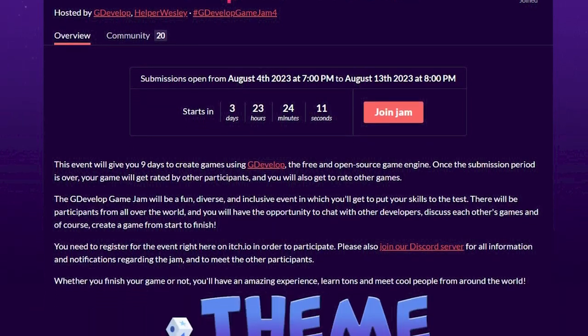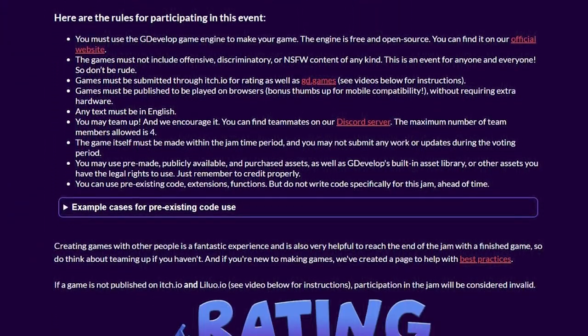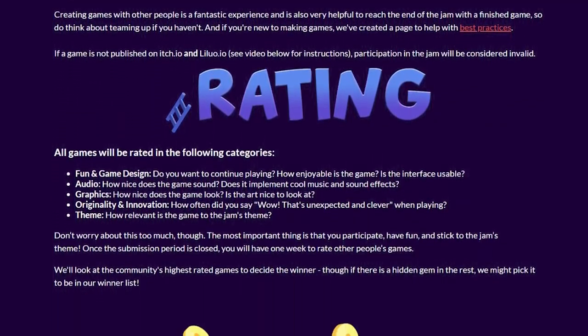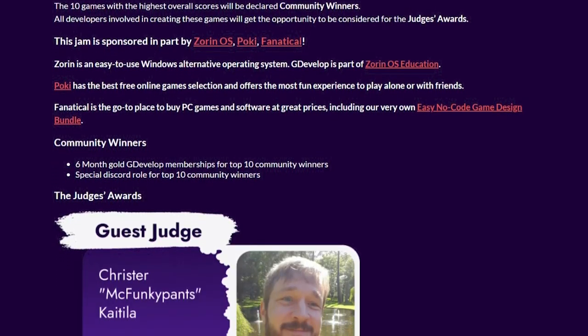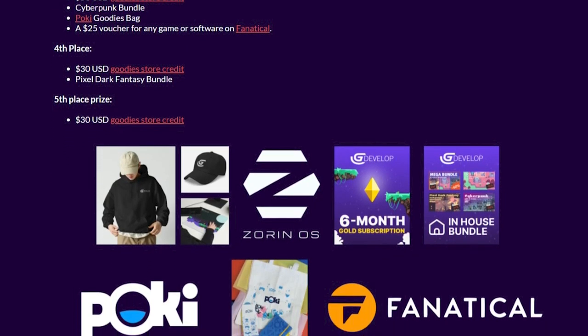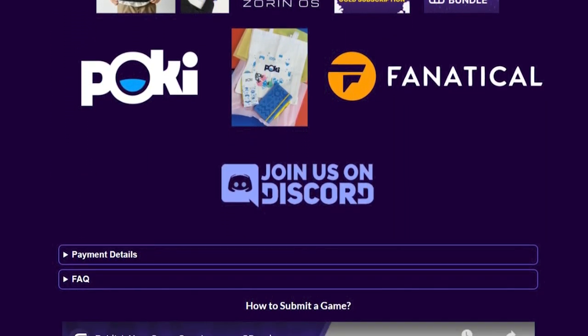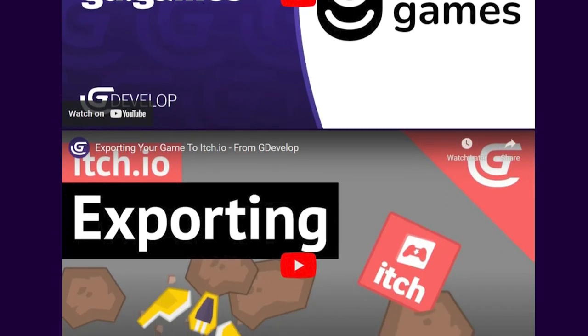I try not to include too many jams that are for a specific engine, but since this is the fourth most joined jam this month, I kinda had to include it. And besides, GDevelop is free and open source, and I'm a sucker for FOSS. Anyway, mostly a standard jam — just use GDevelop and publish a web build. There are prizes, but as always, the real prize is the experience you gain along the way.